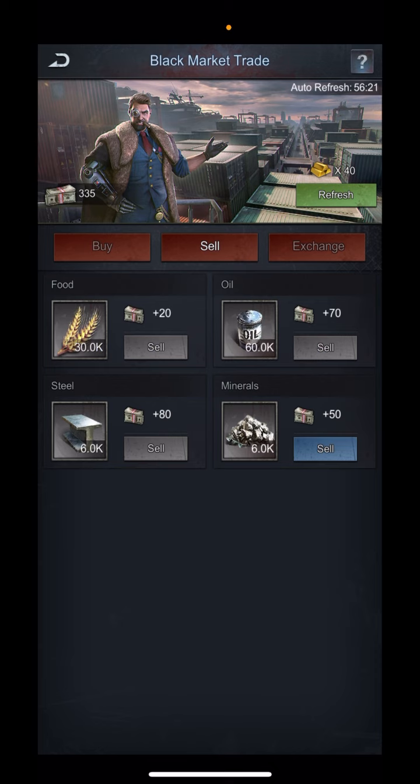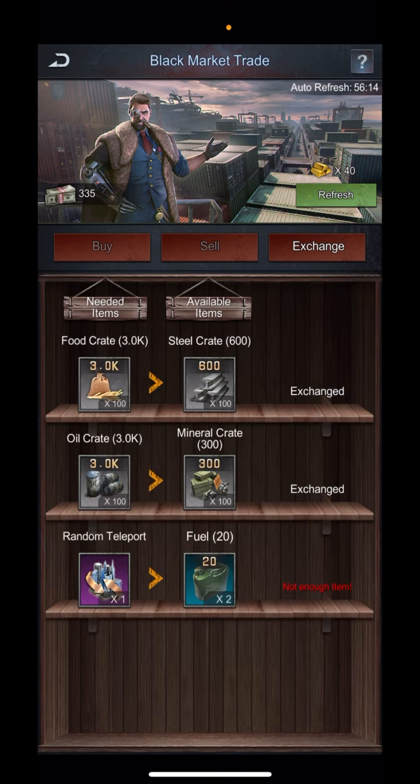To buy stuff here, you need to sell resources that you gather to get currency in the market. You can always exchange items, so I was able to make some good exchanges for certain resources to get other ones.